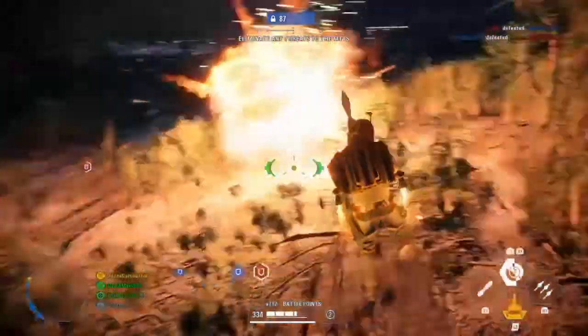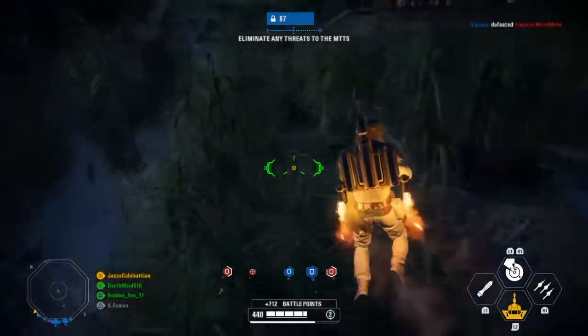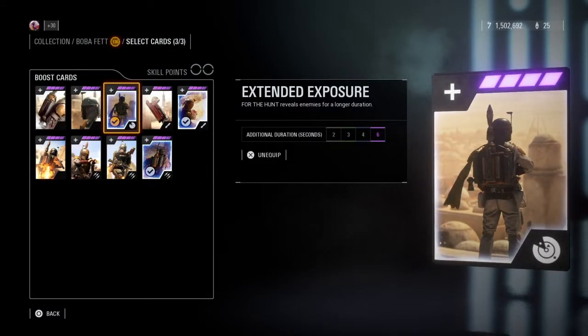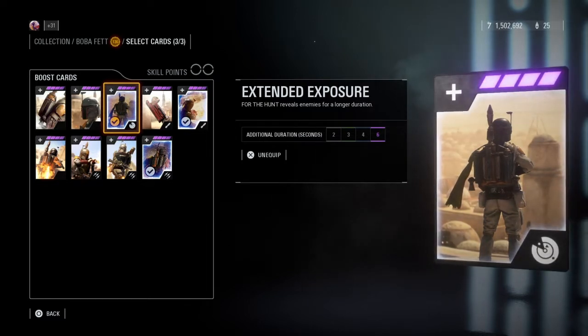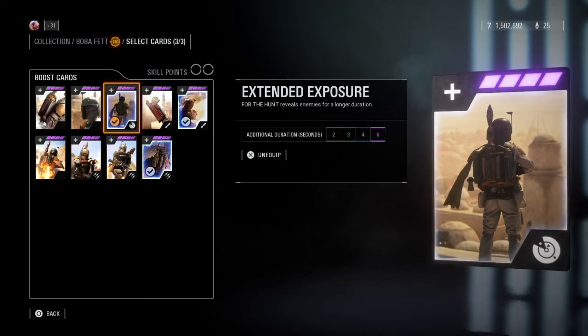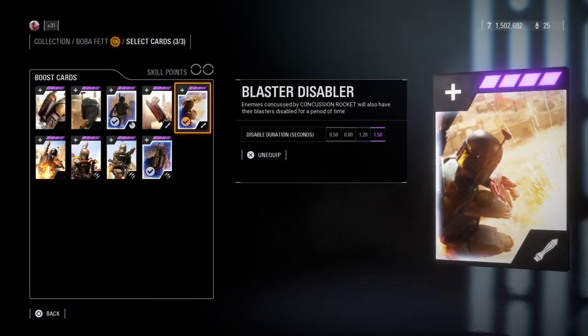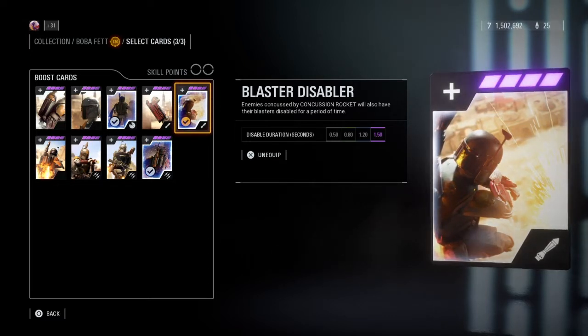Now let's move on to the star cards I like to use for both Galactic Assault and the hero game modes. In the rare case of Boba Fett, I actually have the exact same three-card loadout for all game modes. The first is called Extended Exposure, which reveals enemies up to six seconds longer during the For the Hunt ability. This is extremely useful since highlighted enemies still appear on your radar even after the ability enters cooldown, allowing extra time to spot harder-to-find enemies. The only downside is that the extra six seconds is only for the revealing part, not the unlimited fuel.